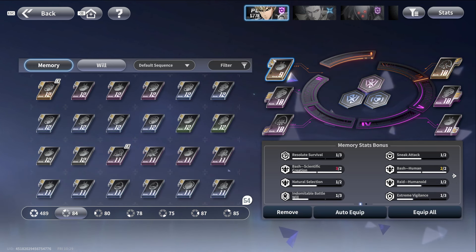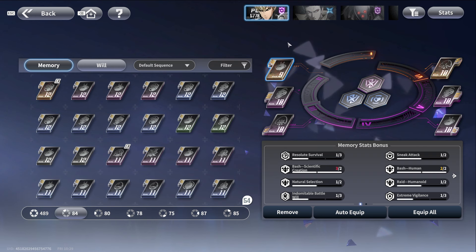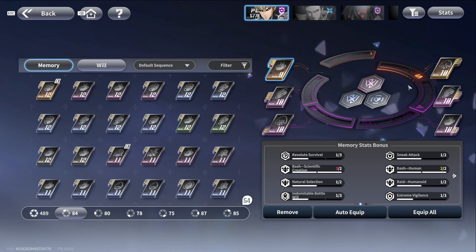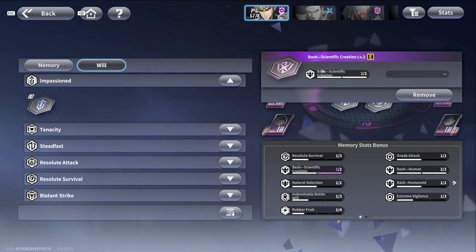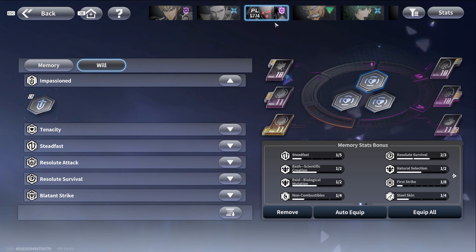You need to pay attention to what kind of buffs you're putting on certain characters and which type of memory and will you should place. The wills also give certain buffs for your character. Let's put Metal Knight as an example.